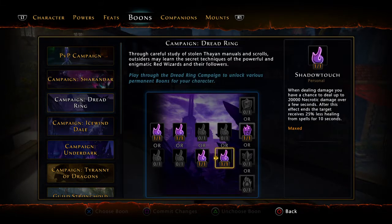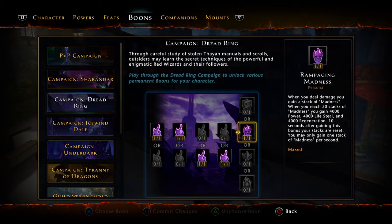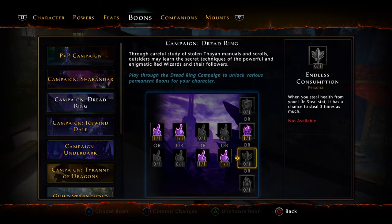You want the resistance ignored boon, and when you deal damage you do 20,000 necrotic damage over a few seconds and the target can't heal very well. Remember, you don't really need much healing. When you deal damage you gain a stack of Madness, gaining 4,000 power, 4,000 lifesteal, and 4,000 regeneration for 10 stacks — by far the best one here, because you get all that additional stuff.